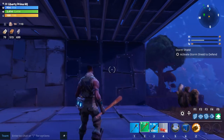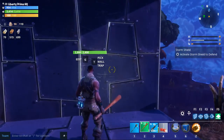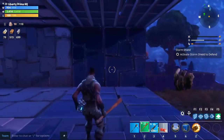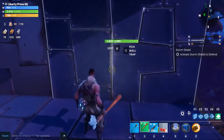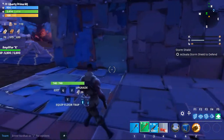I saw a smasher get instantly stopped by level 3 metal. It took half the health of the wall, and it took two smasher hits to kill that one wall. I really like metal — I always use it on my home base because it's the best material you can use.